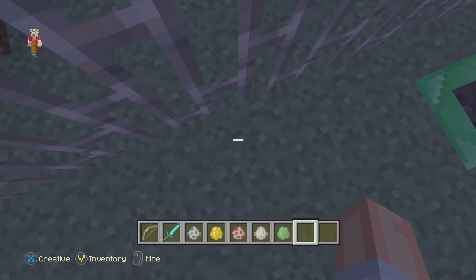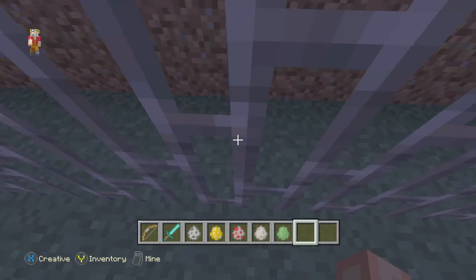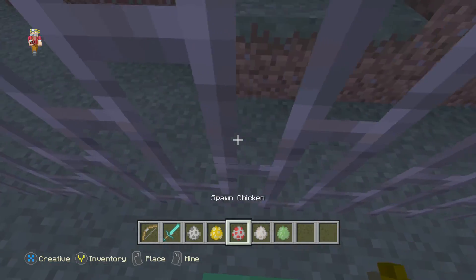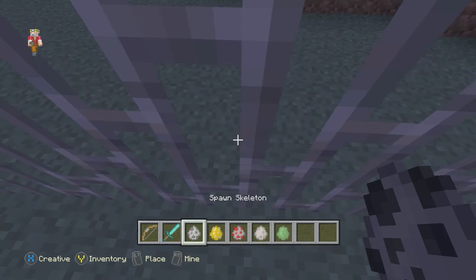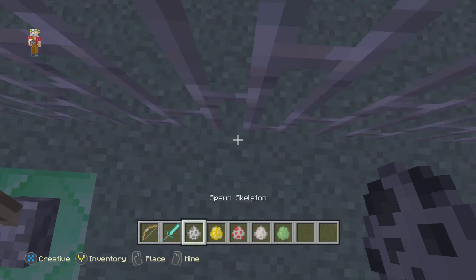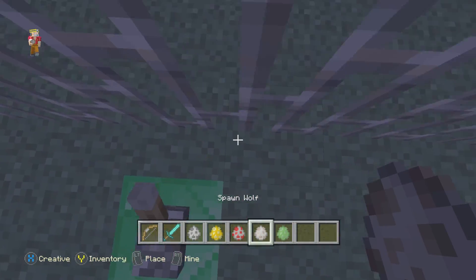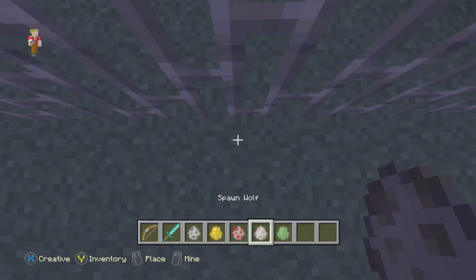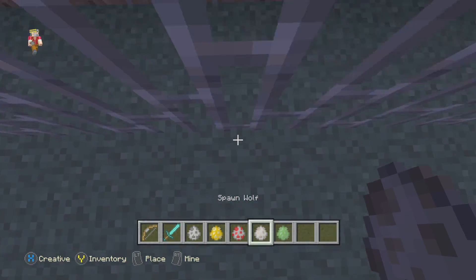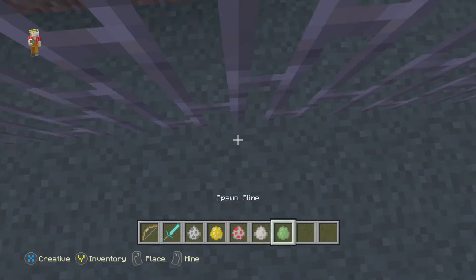I'll go up here and let the mobs get situated. As you can see down at my hotbar, I'm going through the players again — if you look at the spawn eggs you can see them. I think I'm going to root for the Wolf today; the Wolf is pretty boss. Feel free to leave who you're rooting for down in the comments.